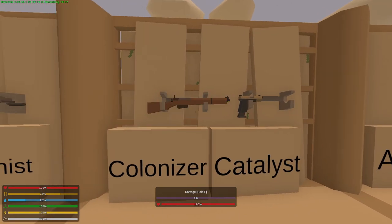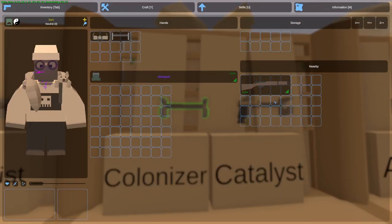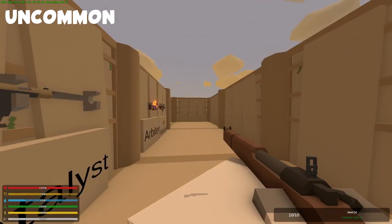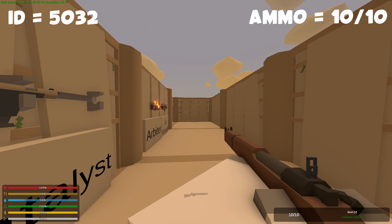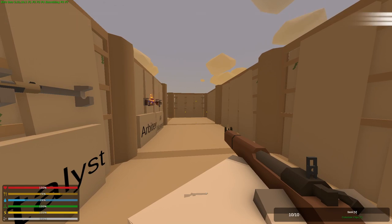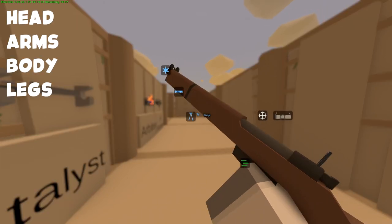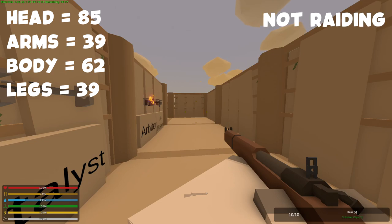So next we're gonna go over the Colonizer. Now the Colonizer is another bolt-action rifle chambered in civilian ammunition. This gun's rarity is uncommon. It is a primary gun. Its ID is 5032. Its maximum ammo capacity is 10 and it can go from safety to semi. Its range is 300 meters. It takes barrels, tacticals, grips, and sights as attachments. As for player damage, it gives 39 to the legs and arms, 60 to the spine, and 85 to the head. And this is not a raiding weapon.